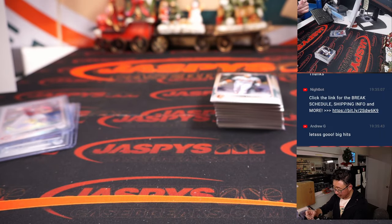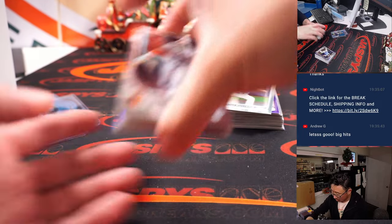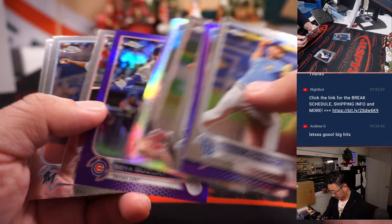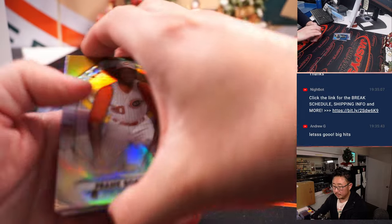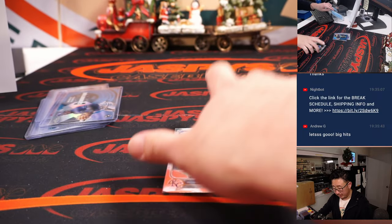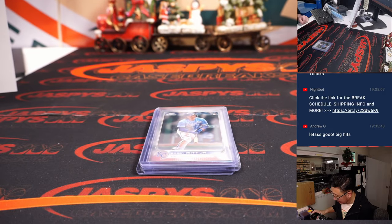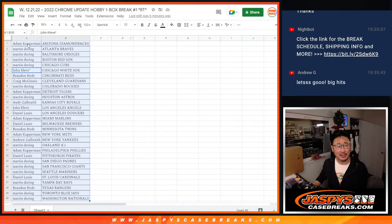And you've got a Wander Franco Generation Now insert — for the Tampa Bay Rays, that's going to go to Martin. And a Bobby Witt Jr. rookie card for Andy and the Royals. Not a bad filler box — got some nice names out of there. Now the whole point of this, though: the three biggest hits are going to be those Triple Threads spots, so let's gather everybody's names again.